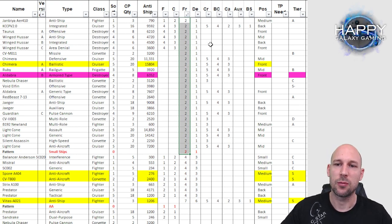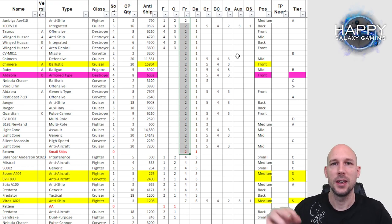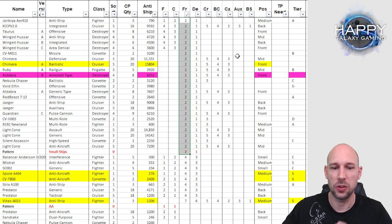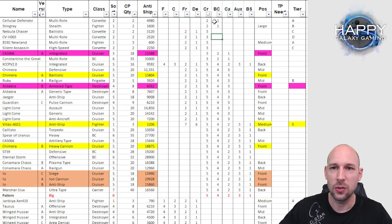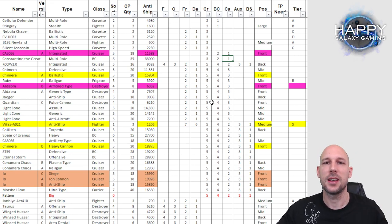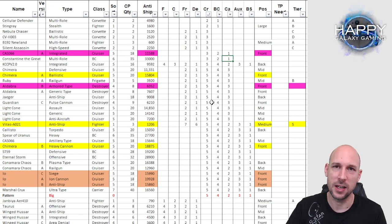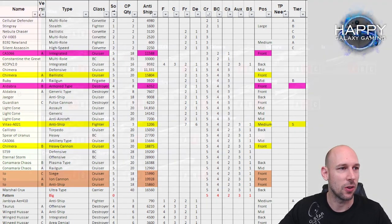We should also get something that protects us in the cruiser and battlecruiser range, especially if we use carriers like the Predator or Jaeger that are not strong in tanking — you may want to add a frontline ship to tank for them. The attack order for larger ships typically goes from largest to smallest: carriers, battlecruisers, cruisers. If you have a cruiser in the frontline, it will get attacked before the enemy jumps to your middle or back row.